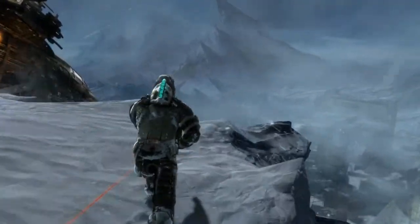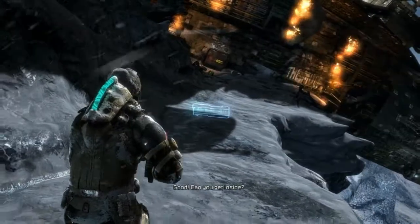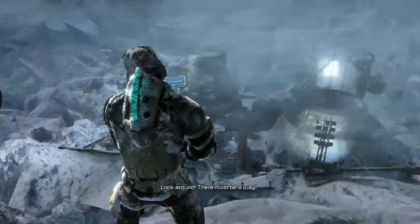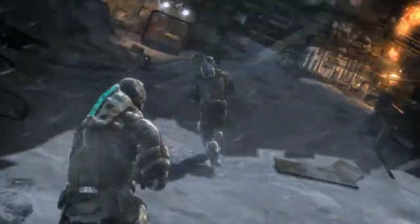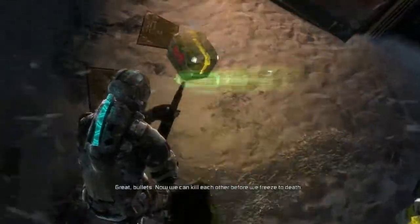Yeah, I'm the bad guy. Wait, you're aiming at my back. Oh look at this — someone crashed the ship. We found it, it's all sealed up. Look around, there must be a way inside. These boxes usually have ammo — you can stomp on them. Okay, bullets.